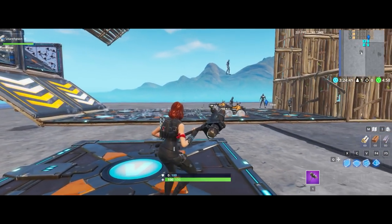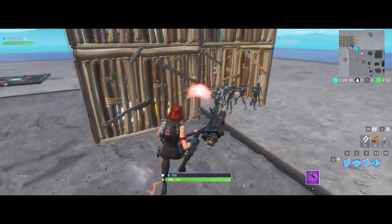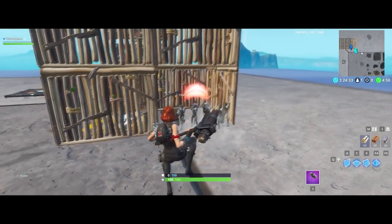Now that we've got 8 sentries, let's take a look in-game. Two quads side by side, all of them launch up. Sometimes there's a little delay on the visuals, but as you can see, there are 8 sentries in one spot.